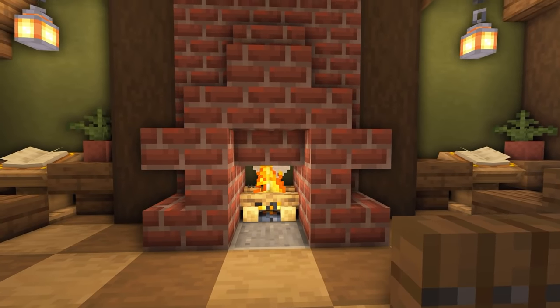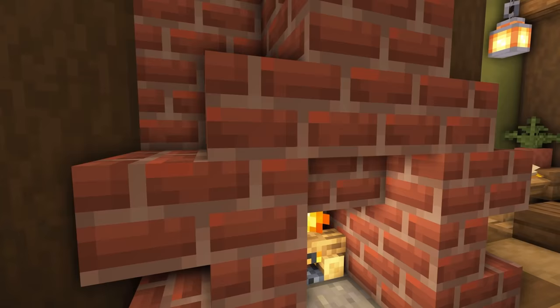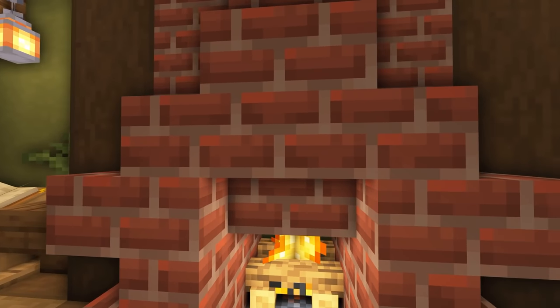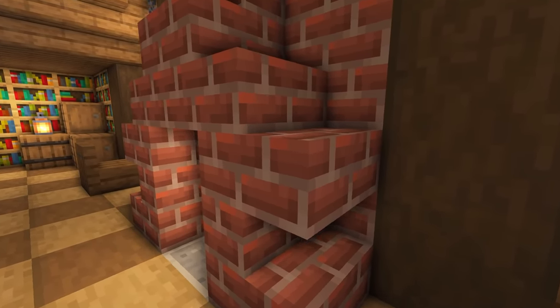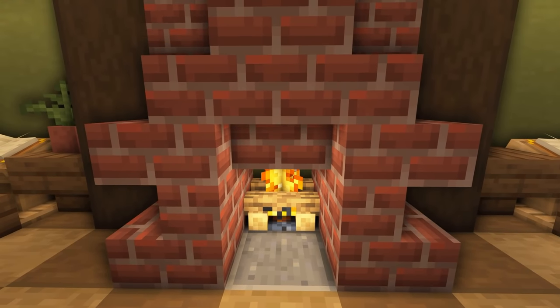We've got a fireplace, and this is one of my favourite fireplace designs, though it's very simple. Simply place two stairs on top of each other at the side, an upside-down one on the top in the middle, and then a normal one on top. Repeat the same pattern at the side, and of course use a campfire underneath as our fire.